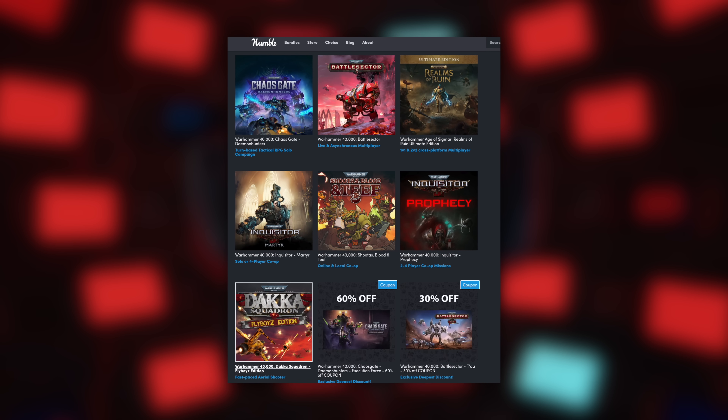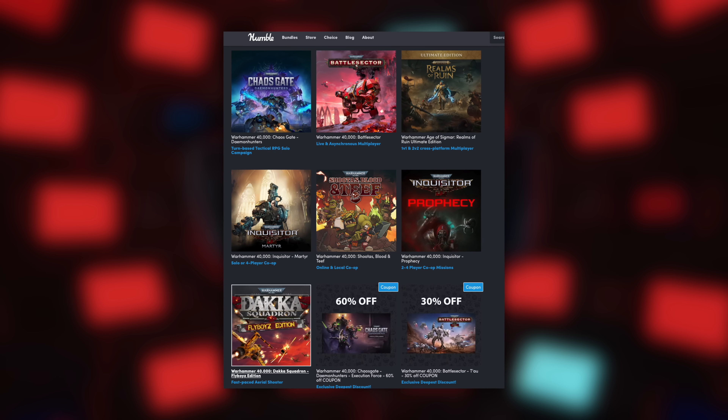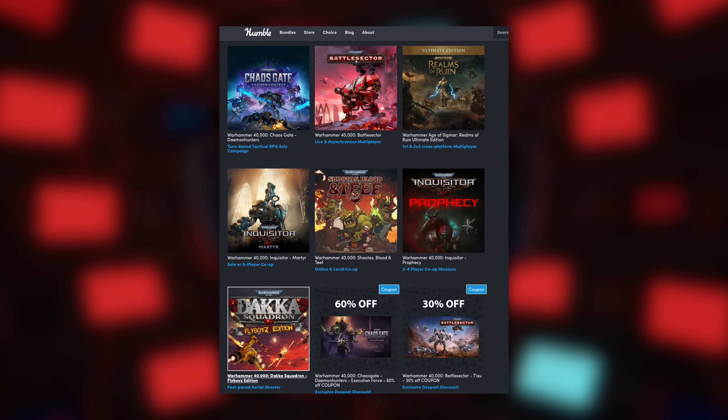That brings us to the third story — the first and only time I think I've talked about a Humble Bundle on this channel, but this Warhammer one is too good to pass up. You get about nine games for 15 bucks, though Warhammer computer games are of extremely varying quality. Good outliers include Space Marine, Space Marine 2, and Dawn of War 1 and 2 — Dawn of War 3 sucks. The two I want to focus on are Chaos Gate: Daemon Hunters, and Warhammer Inquisitor: Martyr and Prophecy.